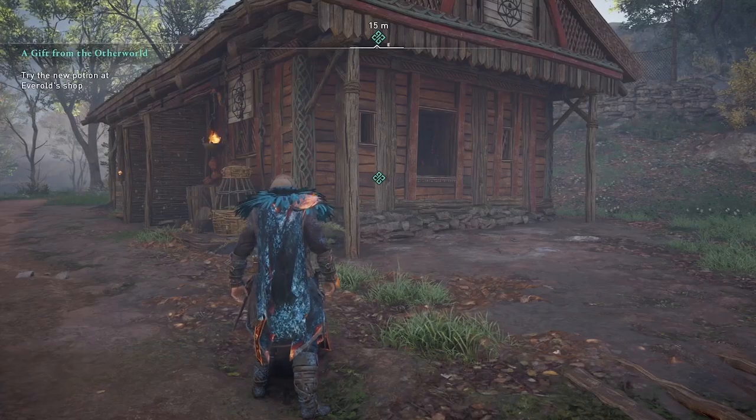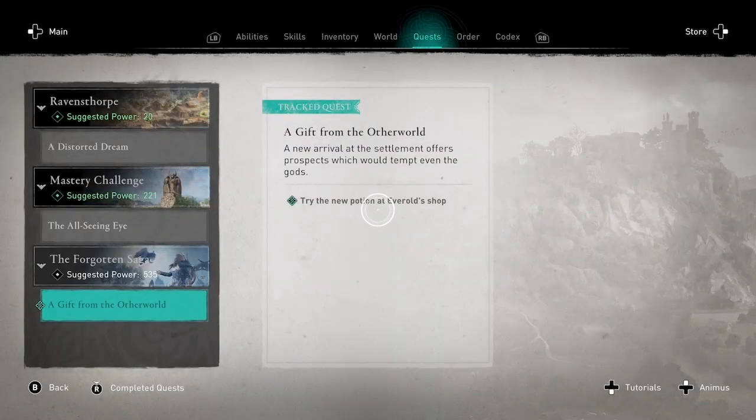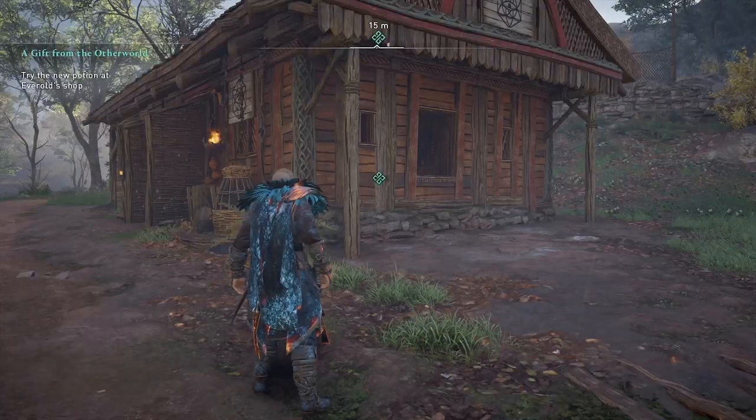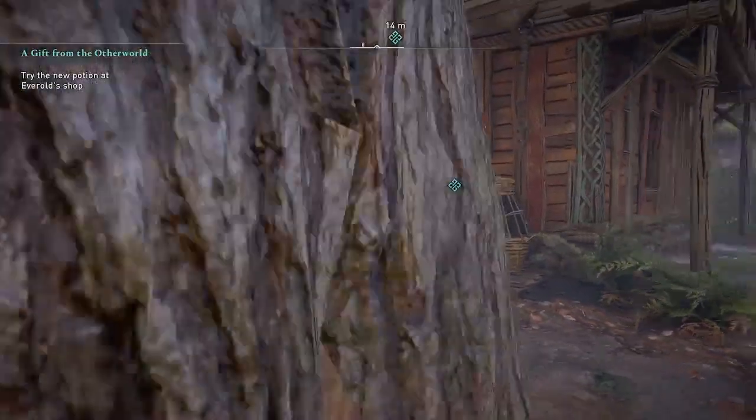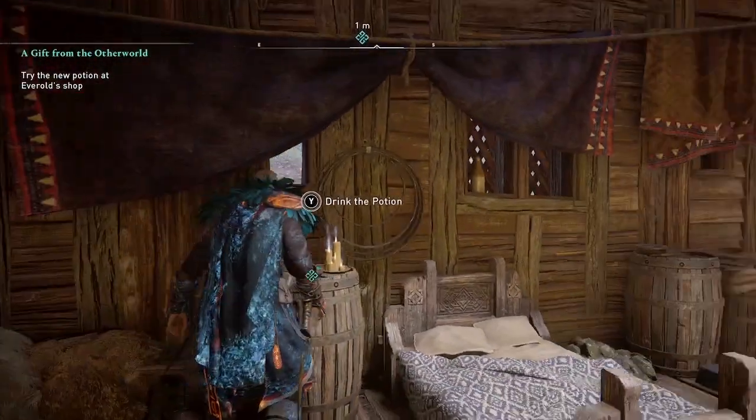You just need to talk to Everald and his workshop will be constructed in your settlement in Ravensthorpe. Whenever you want to go to the Forgotten Saga mythical realm, you just come here and drink the potion in his workshop.